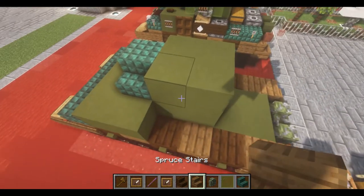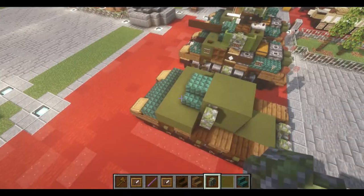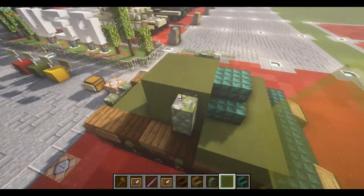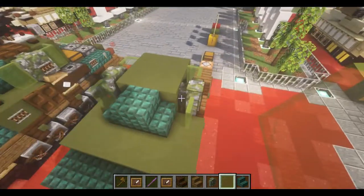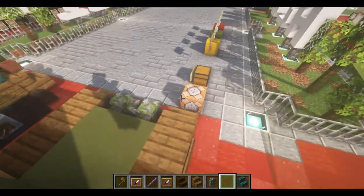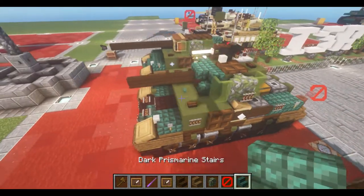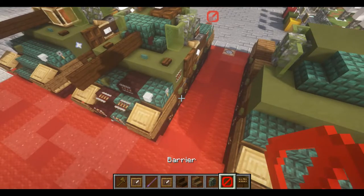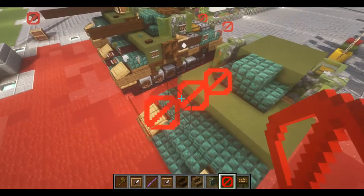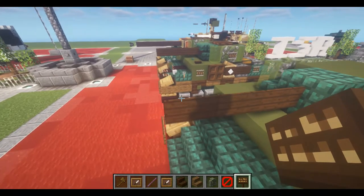Place down a mossy cobblestone wall on the first row of two that we placed, and then a sign on both sides. So once you have that done, we're going to put in our barrel, and for this initially we're going to need some barriers and signs. Now, if you have a debug stick — which at this point you need for the build — the reason I bring that up is so we can do the double layer signs.